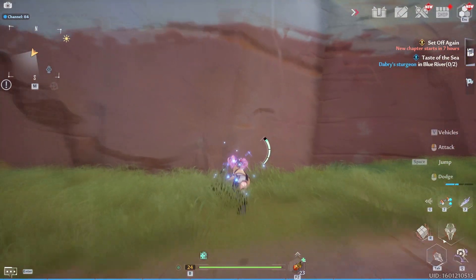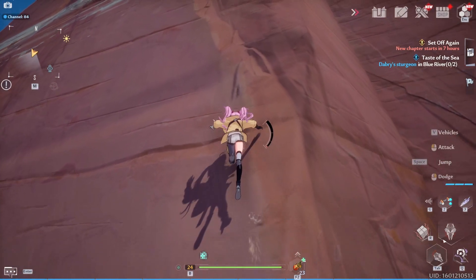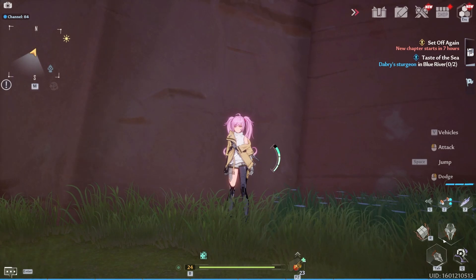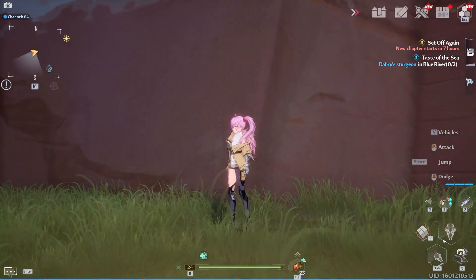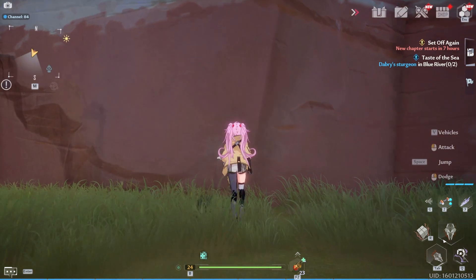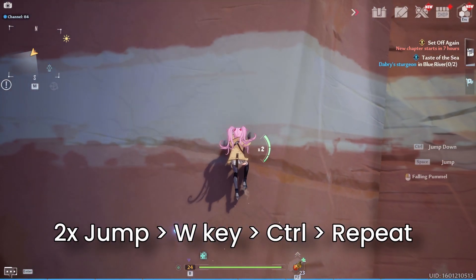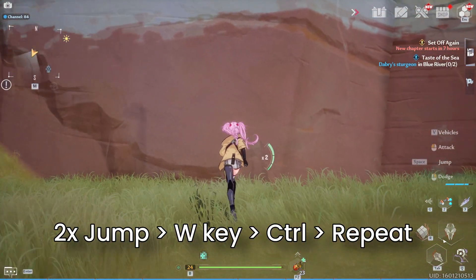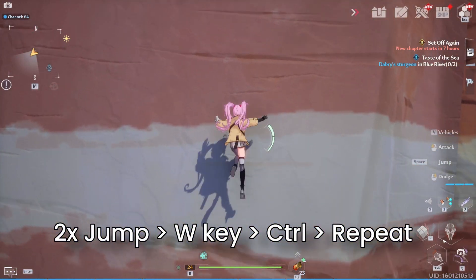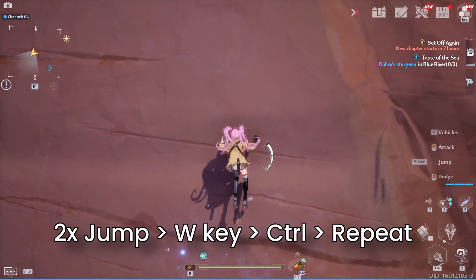Number three is the infinite wall climb. Stamina consumption while wall climbing is insanely high, especially in the first region which has a lot of mountains. The trick is to utilize the double jump: first double jump, then press W to hold onto the wall, then press Ctrl to release, and at that instant double jump again and press W — then just repeat the process. It takes a little practice but should apply the same way on mobile too.